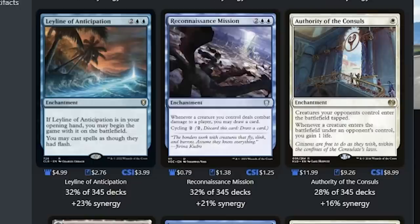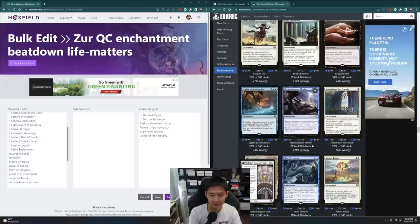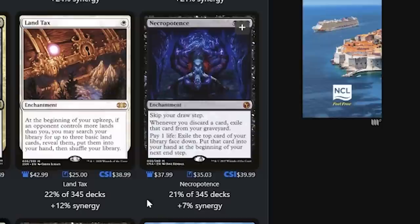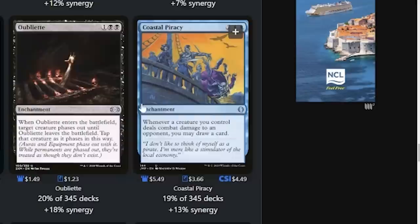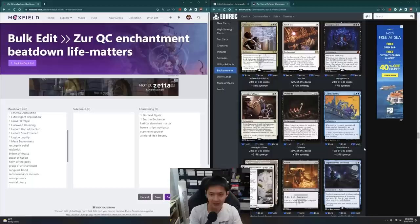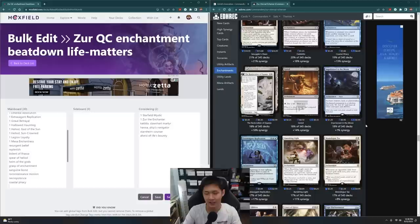Recon Mission is going to be similar to Bident of Thassa — card draw is always good. Necropotence — yes, very good. We can gain life and pay life. Coastal Piracy is another one that draws cards. Greed — 2 life, draw a card. Yes, why not? Removal — we have Imprisoned in the Moon, which is an aura, so we can't make that into a creature. Let's keep that in the considering section. We have Banishing Light, All That Glitters, Call of Grace, Copy Enchantment.